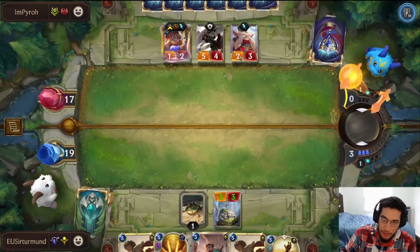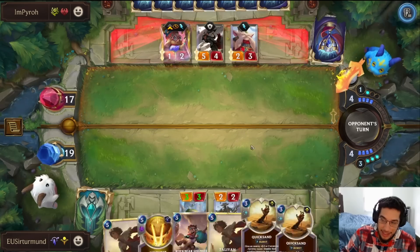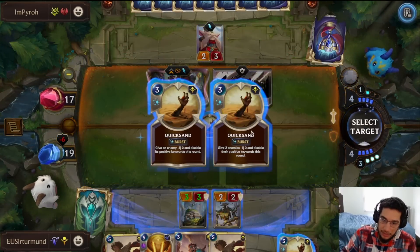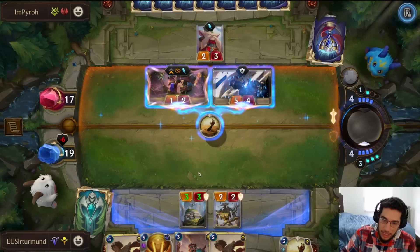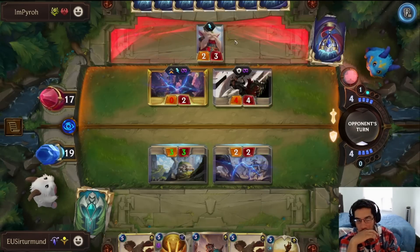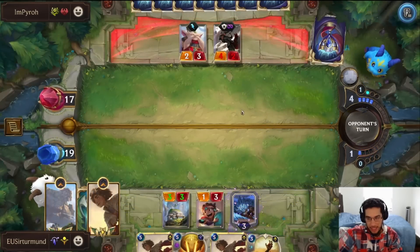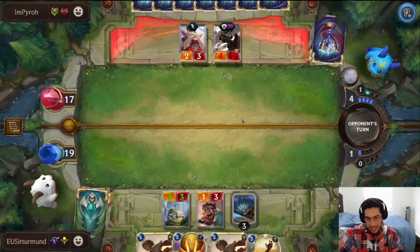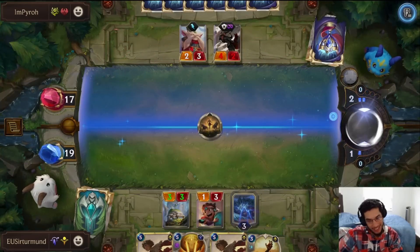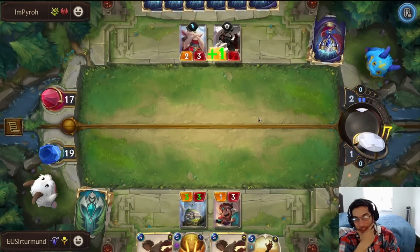Unfortunately, the opponent ended up getting a pretty good unit with Accessor. Even if the opponent has Gnar, we have the Quicksands. I think it's worth it — just kill the Norra. Stop the portal. Now we can go Rock Bear Shepherd. When I play Taliyah, this is going to be a two, right? Opponent needs to kill this Shepherd — and they just kill it. That punishes me. Scorch Sheriff is a big deal. I don't have a really good play anymore.